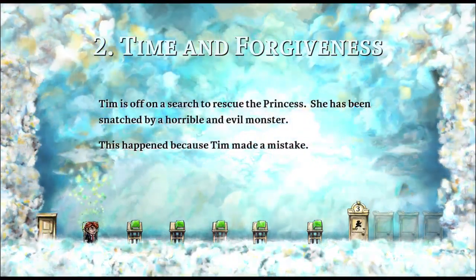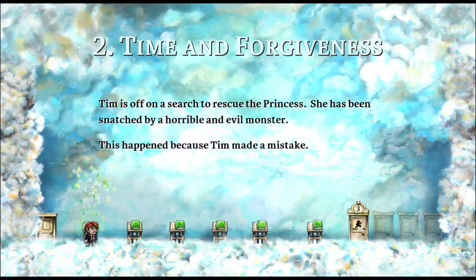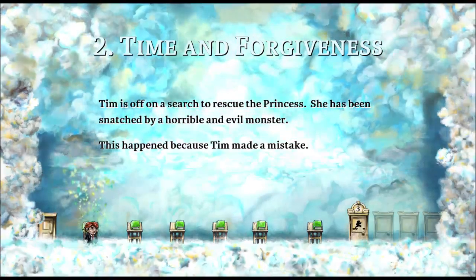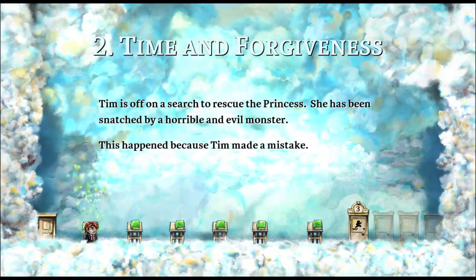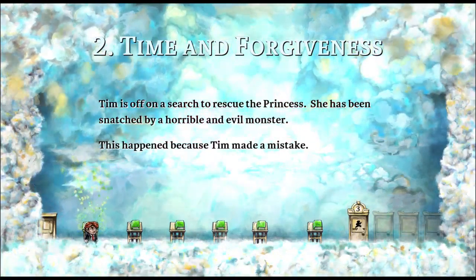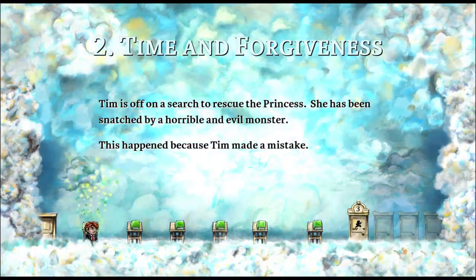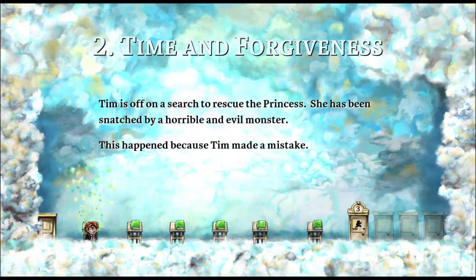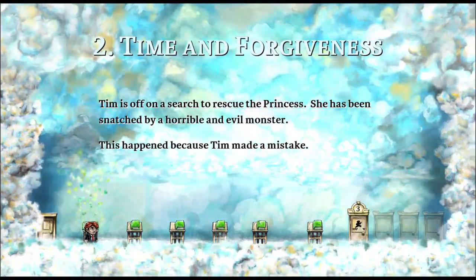Tim is off on a search to rescue the princess. She has been snatched by a horrible and evil monster. This happened because Tim made a mistake. Very quick, clean, clear writing here — clearly referencing Mario again. But it adds: 'This happened because Tim made a mistake.' This creates a sense of ownership over the situation — that's unusual. Usually Mario just goes and rescues the princess from the evil monster. But clearly Tim has a sense of added personal investment here. I would cut 'horrible and evil' — just 'snatched by a horrible monster' — but that's not a big deal.